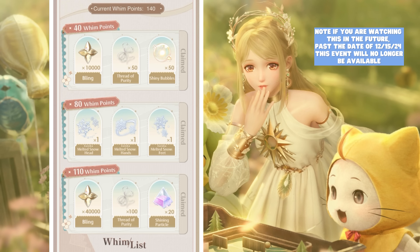For 40 whim points, the rewards are: 10,000 bling, 50 Thread of Purity, and 50 Shiny Bubbles. Thread of Purity is an outfit crafting material you need to craft every individual piece of clothing. Shiny Bubbles are used to upgrade your clothing stats. There are also Eurekas — head, hands, and feet accessories that are animated with special floating effects. Eurekas help your overall styling power score. Shining Particle is used to upgrade your Eurekas, just like how you upgrade your outfits, to get that extra boost.